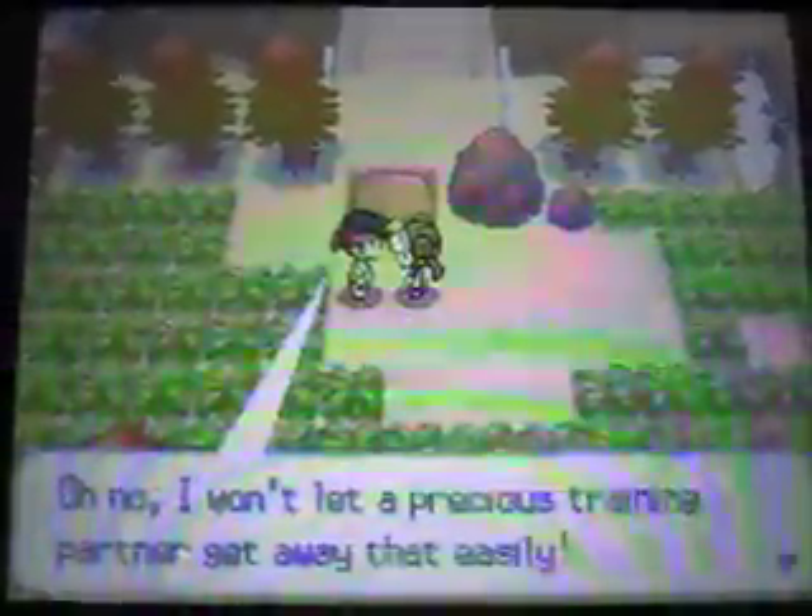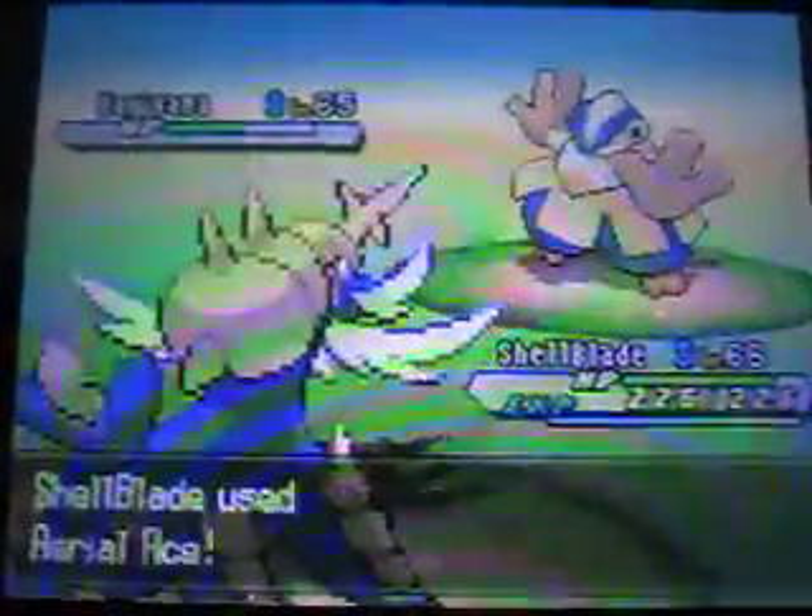I think this route will have lots of trainers — pretty sure it'll be split into two parts. We've got a Black Belt here, and Shellblade can take care of these three Fighting types. The first Pokémon he sends out is a Hariyama, which has a lot of HP despite its appearance. Let's keep going for Aerial Ace — it barely lives.